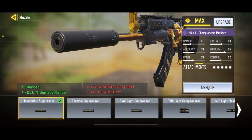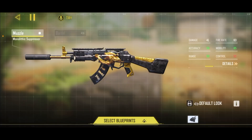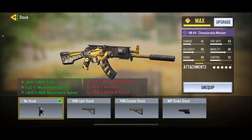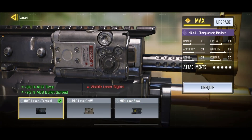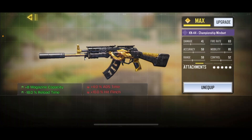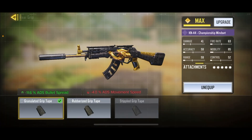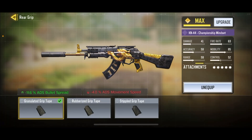Alright, so for my loadout: I've got a Monolithic Suppressor for silenced fire and damage at range; a No Stock for ADS speed, movement speed, and ADS movement speed; an OWC Laser Tactical for ADS speed and ADS bullet spread accuracy; and a 38 Round Fast Reload for magazine capacity and reload speed. Finally, we've got a Granulated Grip Tape for ADS bullet spread accuracy.